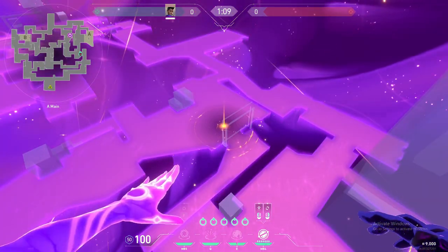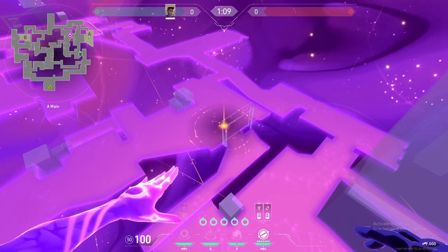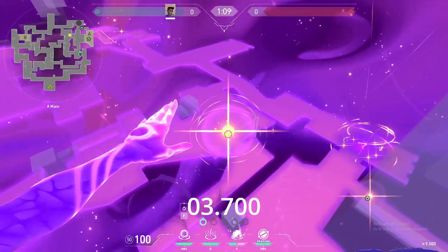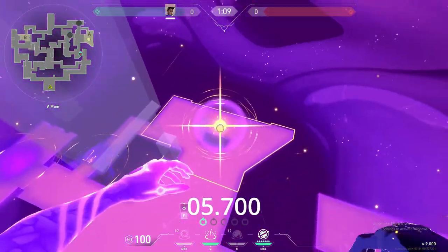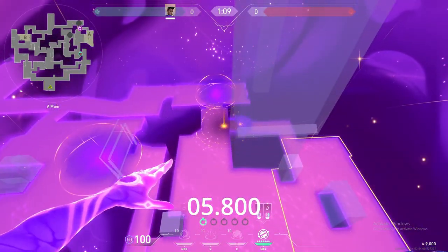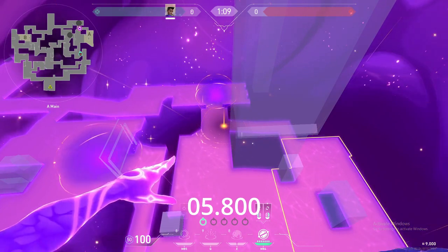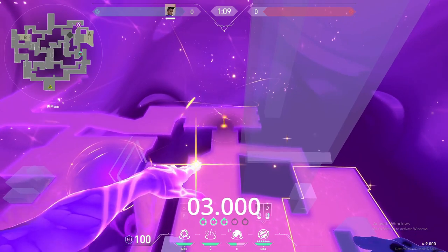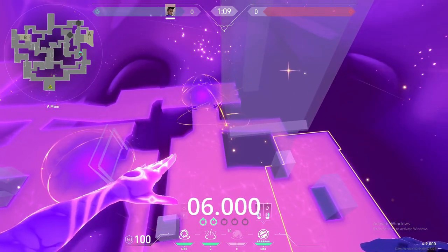This means that when you're executing a site it makes more sense to place all of your stars down first and then activate them, since by the time you put all your stars down the first one you placed should be ready to activate. If you put down each star and then activate them one by one, it would take much longer to activate all your stars, especially if you're planning on using all five of them.